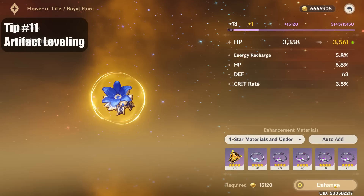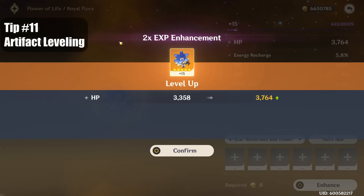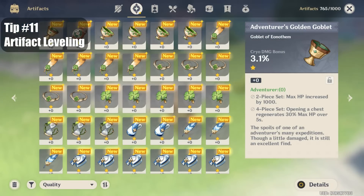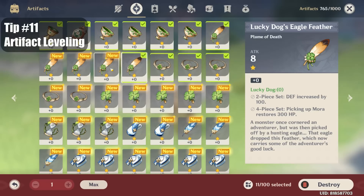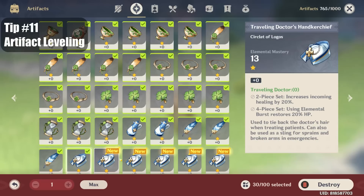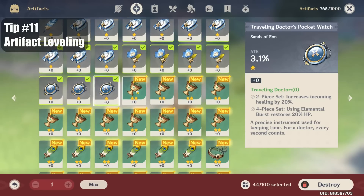Tip number 11, when leveling artifacts, you sometimes get a 2x or 5x experience bonus. This is entirely random, but to take advantage of this, you should sell all your 1-star and 2-star artifacts. To sell them, go to your inventory and then the artifacts tab, then select the trash can icon and start clicking. The mora cost of leveling artifacts scales linearly with the experience, so you don't lose out on efficiency when selling these artifacts. It just allows the 2x and 5x bonus to not go to waste.